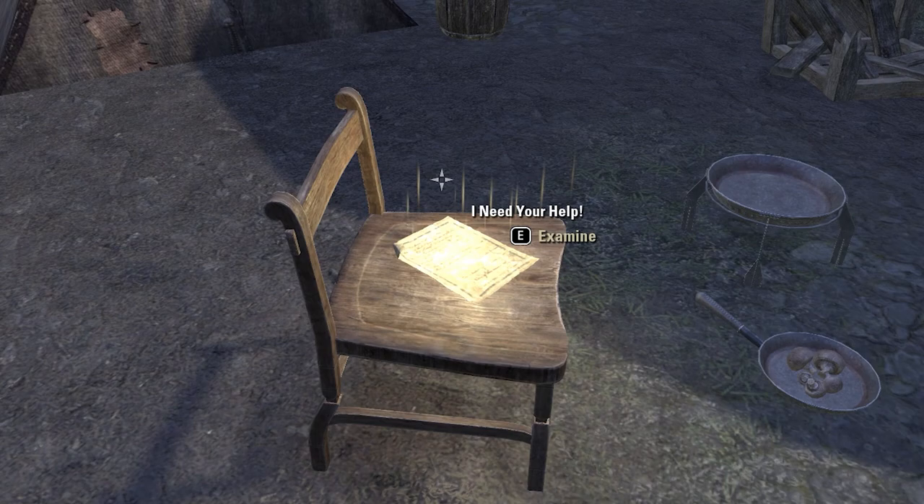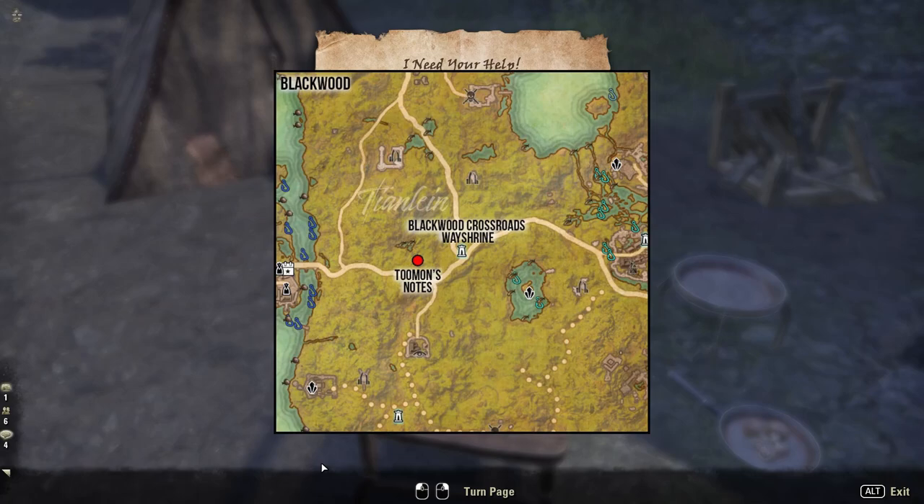To start our adventure we have to find first the note 'I need your help' from 2moon. You can find this note west of the Blackwood Crossroads Wayshrine in Blackwood.